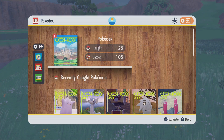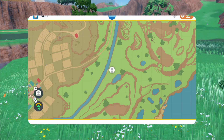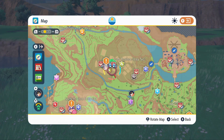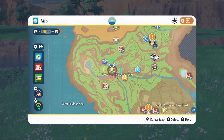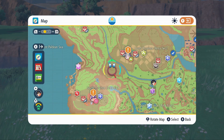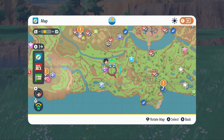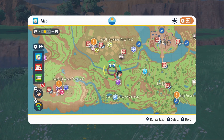As far as how to get to this spot: if you have the mount upgrade to where you can swim, you can just cross the river. But if you don't have that mount upgrade, there are two ways to get here. You can take this winding path over here to get down here, or you can cross over right here and then come down south to get to this whole zone. Either way works.